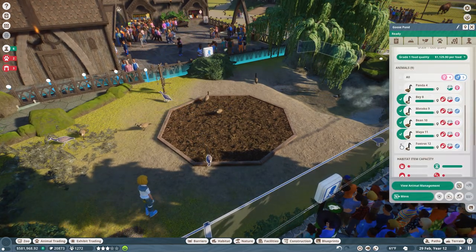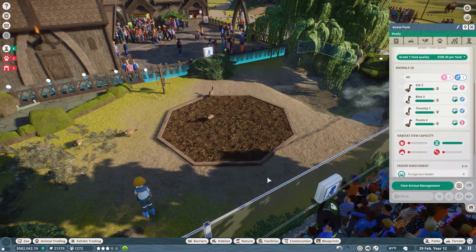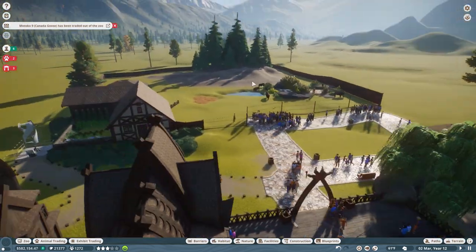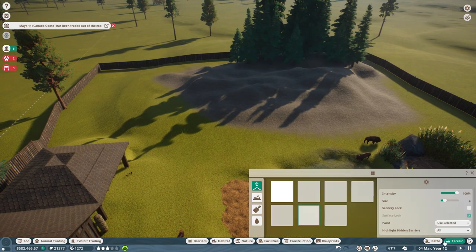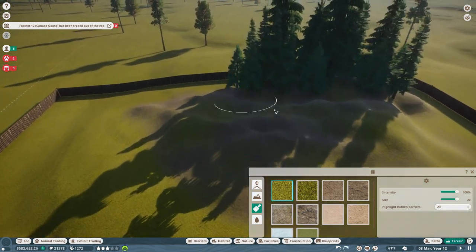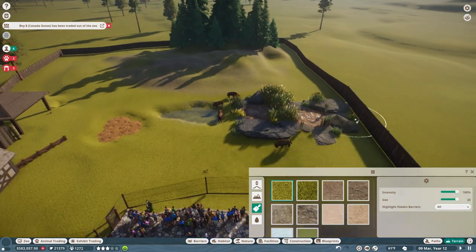Releasing these geese to the wild gives us 503 conservation credits — I'll take it! And the bison area is actually looking a lot nicer now that we've vastly increased this zone. Let's change it up a little bit and put in some short grass so we can actually see the animals to some extent.